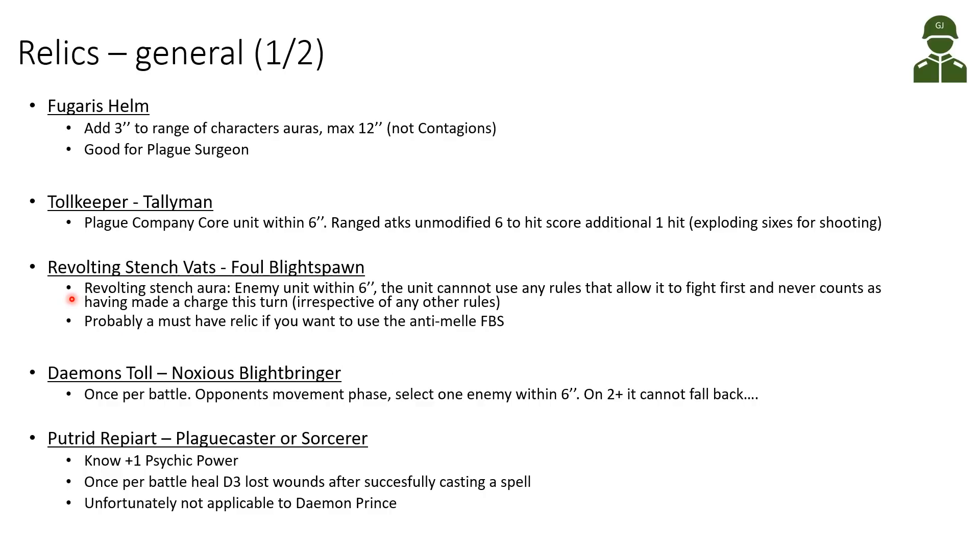The Revolting Stench Vats is for a Foul Blightspawn model only. It gives the Revolting Stench aura — enemy units within six inches of the Foul Blightspawn cannot use any rules that allow them to fight first, and never count as having made a charge that turn, irrespective of other rules. This prevents enemies from charging your units and fighting first, allowing our units to fight first and kill many enemies before taking casualties. It's probably a must-have relic if you want to use the Foul Blightspawn as an anti-melee tool.